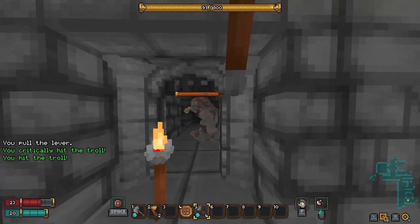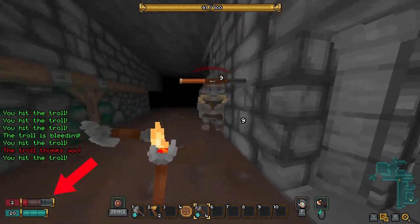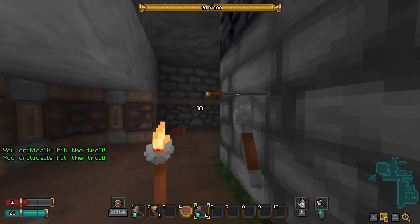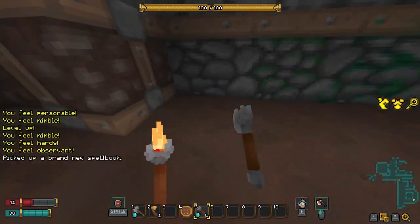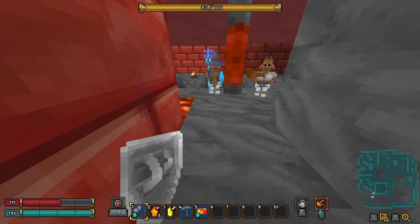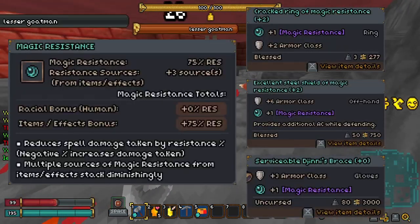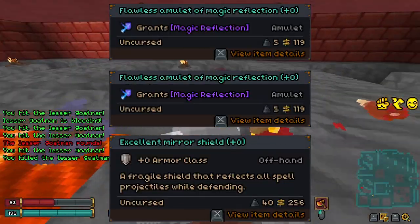Barbarians can deal a lot of damage really quickly, but they are squishy. Keep this in mind — use your speed to your advantage and try to avoid as much damage as possible. Being up close and personal makes it difficult to dodge spells, so keep yourself safe with magic resistance or magic reflection.